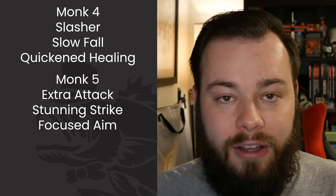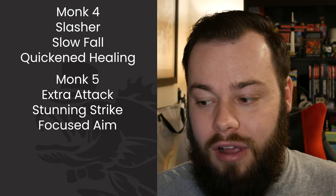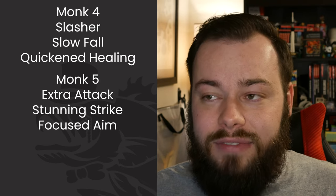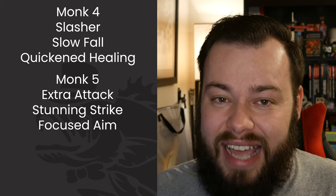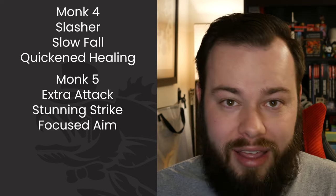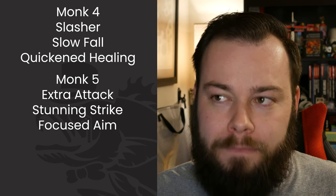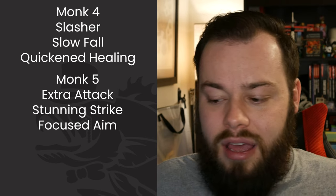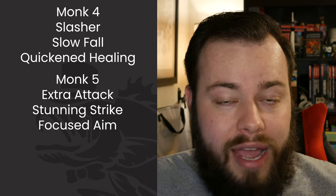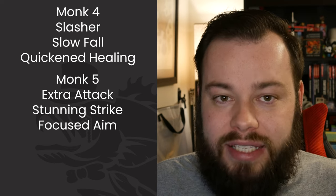At monk five we get Extra Attack, so we can attack twice as our action and twice as our bonus action with Flurry of Blows - four attacks in one turn. We also get Stunning Strike, which targets a constitution saving throw. It's not the best thing to target but the stun condition is nasty enough to be worth trying. Now that we have Extra Attack and Stunning Strike, it's time to look elsewhere - we're going to dip into ranger.